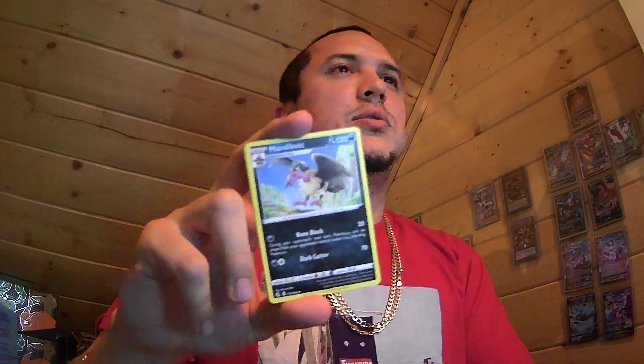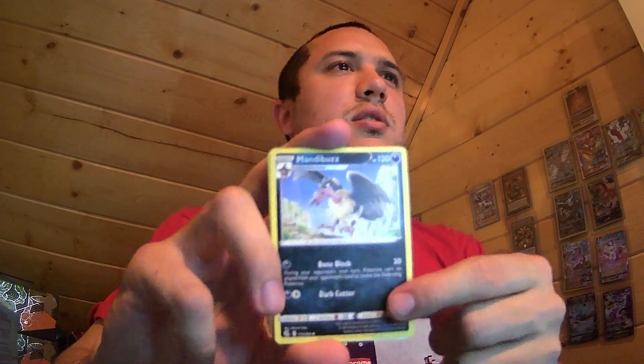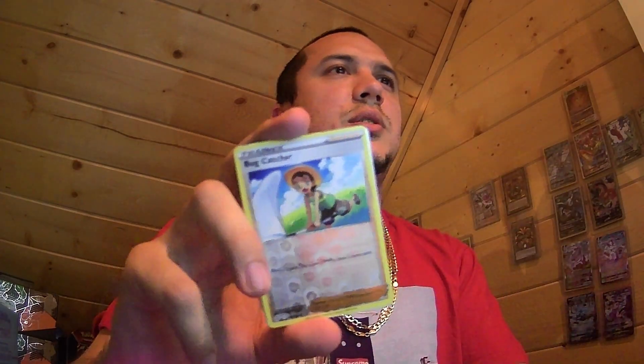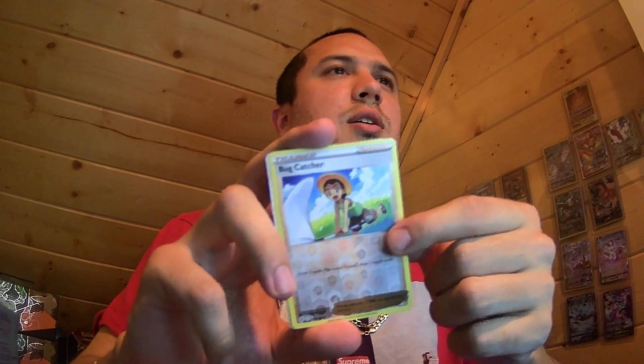Okay, pack number three — there's 10 packs in this ETB. Looks like there's something in here, so we'll do a pack trick. We got Fire Energy, Chilan Berry, and Gliscor. Mandibuzz, Scrafty, Sigilyph, Toxel, Totodile, a Grubbin, a Bug Catcher, and — oh — a Rainbow rare Cindy! Whack attack.